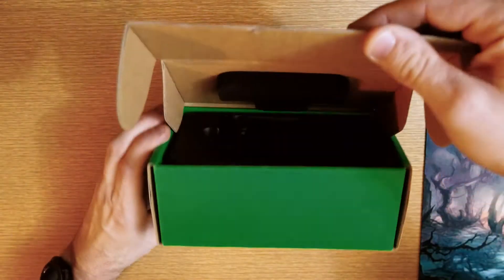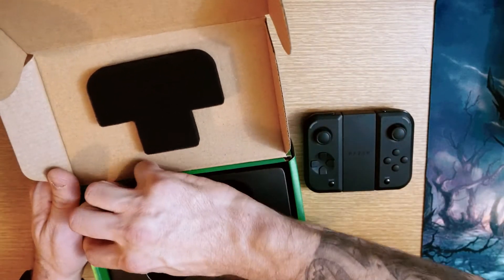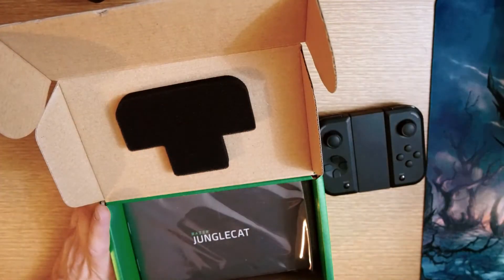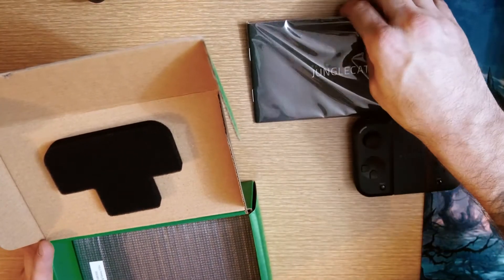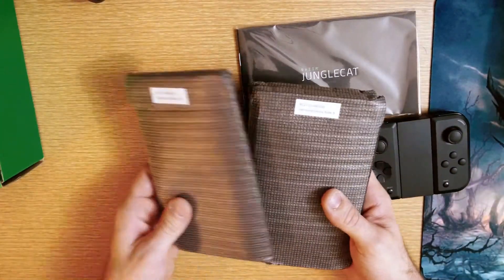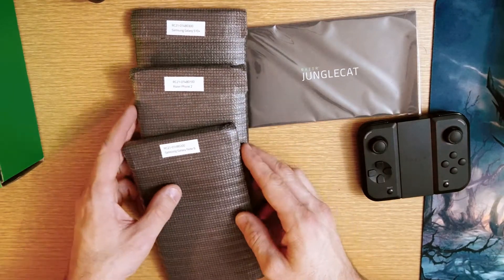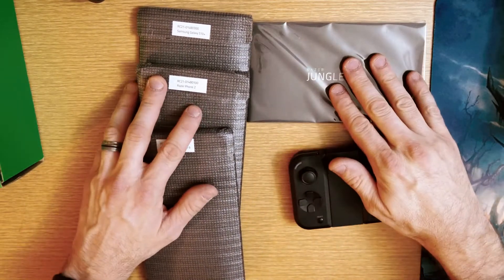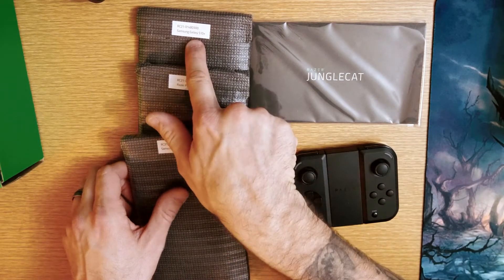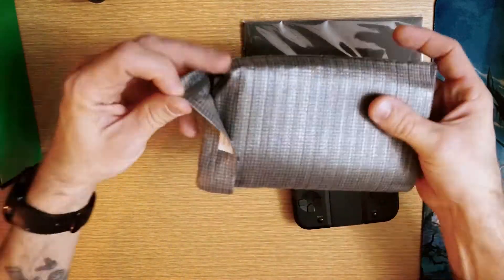Let's see what comes with this. Here's the controller that Nintendo will most likely be suing over soon. Tear this piece of plastic out of the way and you've got what looks like the instruction manual, and beneath that, the three cases that come with it. This only works with three phones — the Note 10, Razer gaming phone, and S10+. I have an S10+, so this should be my case.